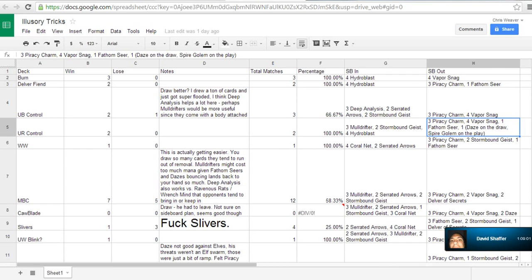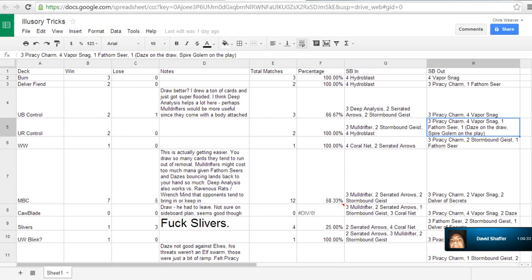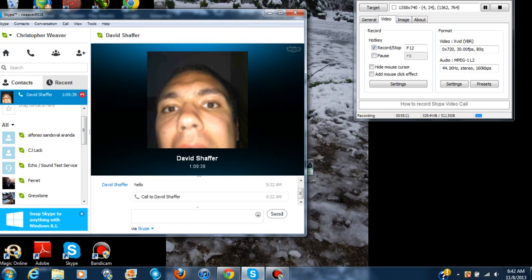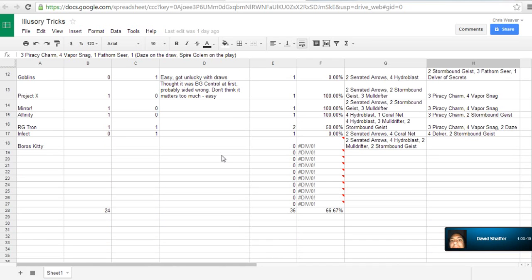Do you have anything like that in any of your lists that are pretty much there as a placeholder? In the new combo list I have Deadshot Minotaurs — their sole purpose in the main deck is just to cycle. I don't want this card in my hand, I just would rather have another card. I'll pay one mana to have a different card. When I go to sideboarding I look to take those guys out usually. I need to keep my creature count high, which is why they're in there at the beginning. There are definitely things in my deck that I'm looking to take out more often than not, and I get that feeling once I play the deck a lot.